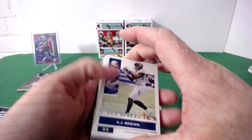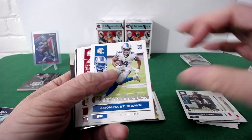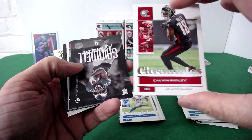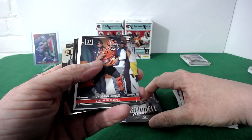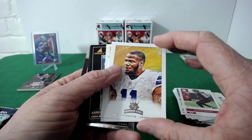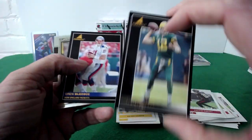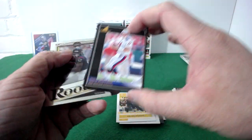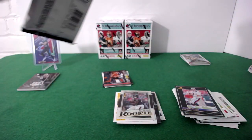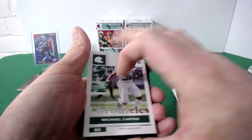Value pack three: AJ, Kelce, CMC, Jalen Hurts, Amonra — nice rookie. Mike Evans, James Robinson, Calvin Ridley — he'll be back, curious to see what happens. Kenneth Gainwell, another Jamar Chase. Gridiron Kings — Micah Parsons. Najee again, Aaron Rodgers — no word on where he's going yet. Drew Bletzo and a Nico Collins. I've got a ton of this product, so we'll probably do more of these videos.